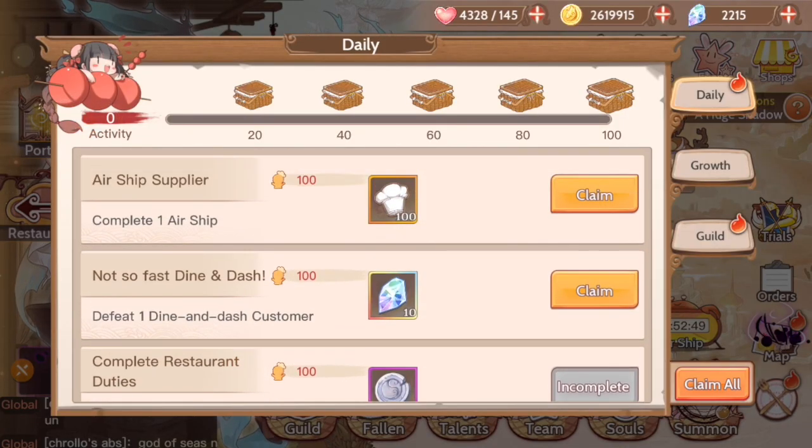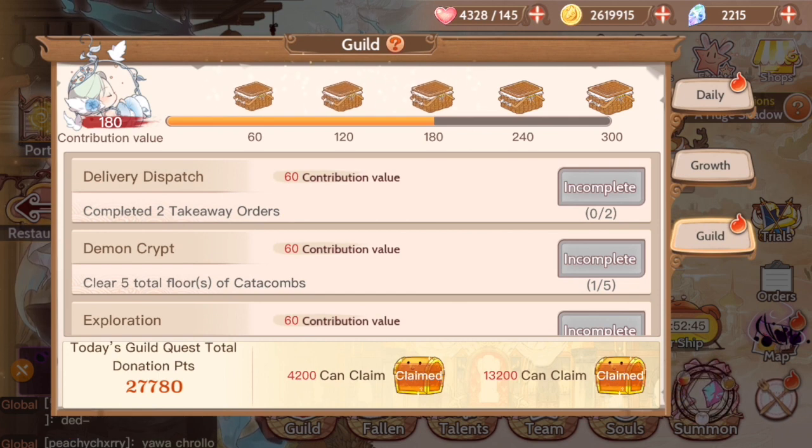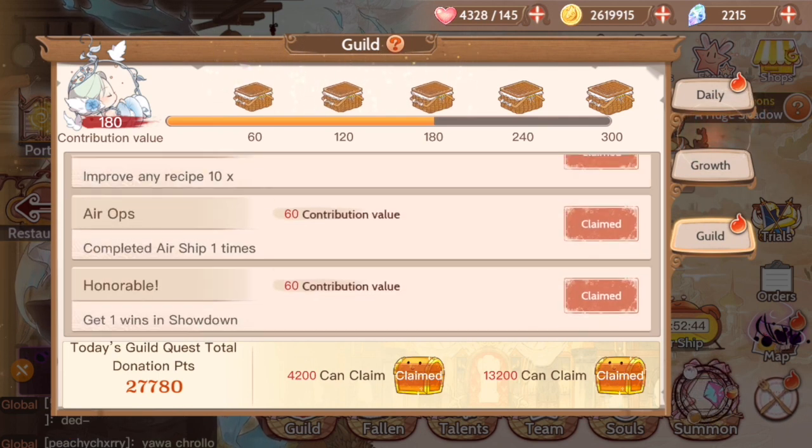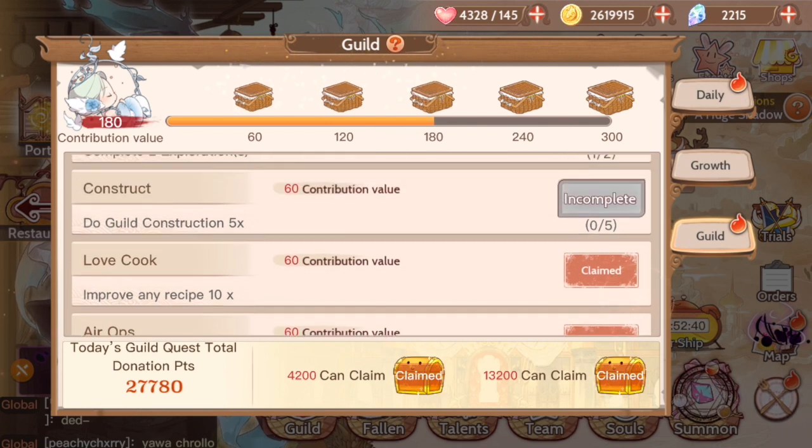So those are your daily missions. In addition to these, you also have your guild missions, and as you see we already have completed some. One win in the showdown — we did that. One airship completed — great. Improve any recipe ten times — that was the airship.